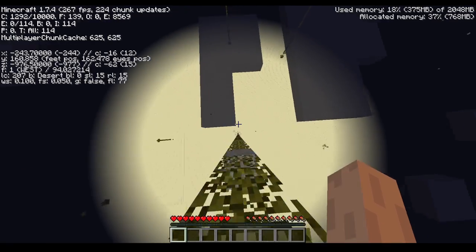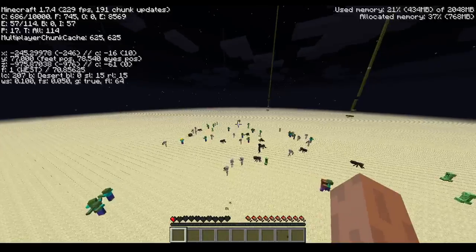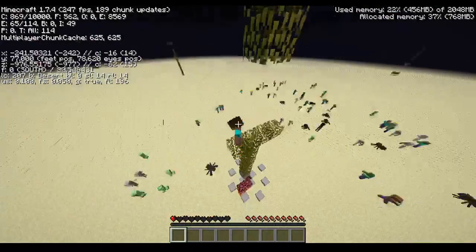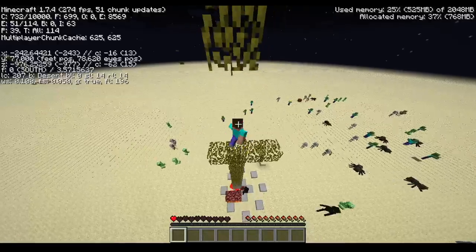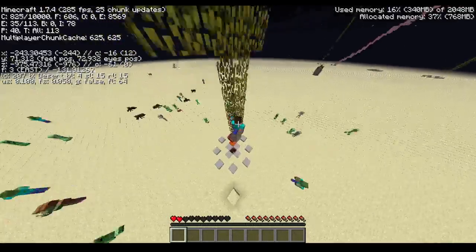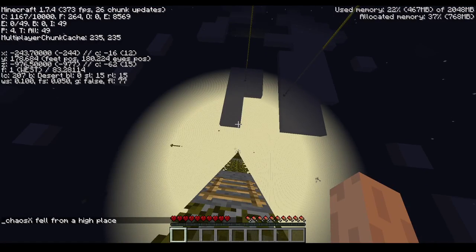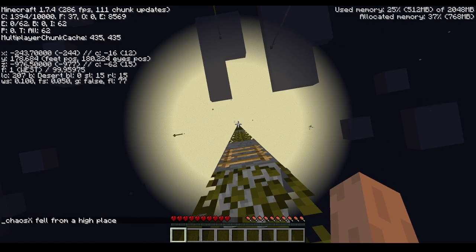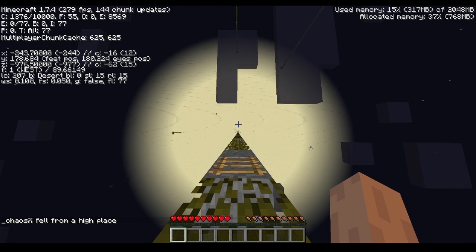The lava down here shouldn't make a big difference. I should be falling on the side ladder, or the side blocks over there. You can fall on either one, as long as you don't fall onto the ladder itself, if you know what I mean.